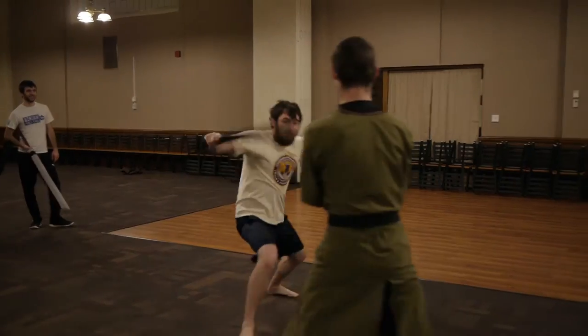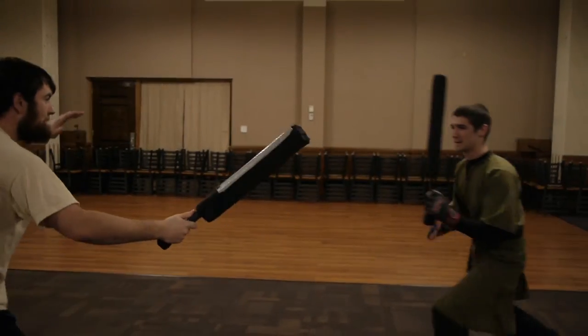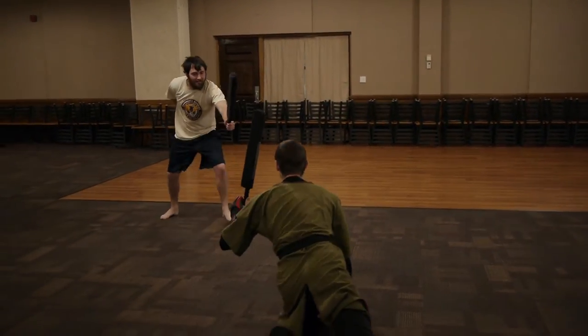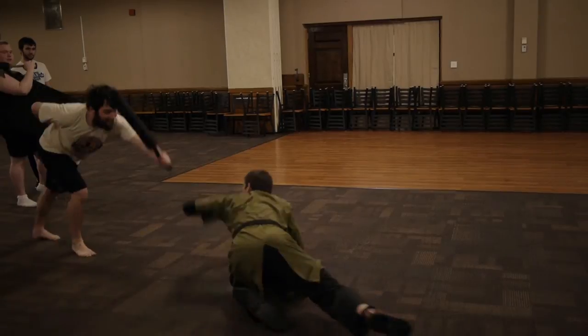Some of the rules focus on safety. There are no headshots. If you get hit in the arm, you lose that arm and put it behind your back. If you lose a leg, you go on your knee to simulate losing it. If you lose two limbs in any combination, you're dead. Also, if you get hit in the torso, you are dead immediately.